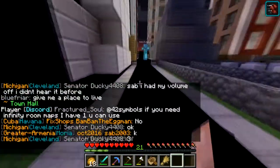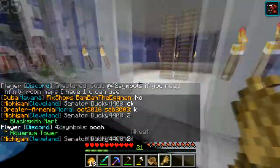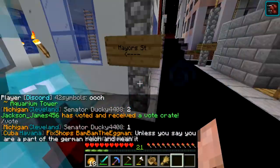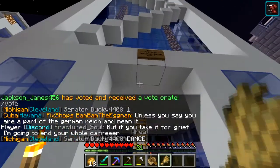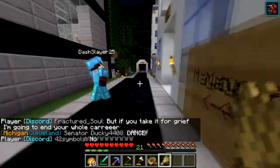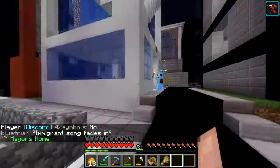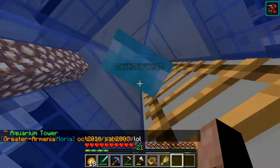Going down the main road, which is Wilson Boulevard, we have Mayor Street. We label the streets in Arlington because I don't want people getting lost. And then we've got the Arlington Aquarium — let's take a look at that. It's just an aquarium tower, we've got some turtles in here. That looks pretty cool!